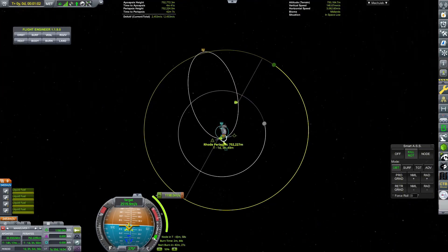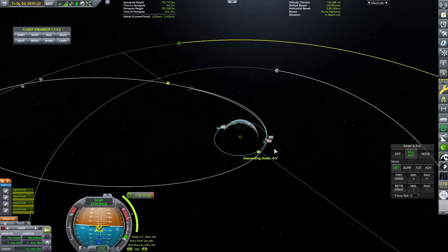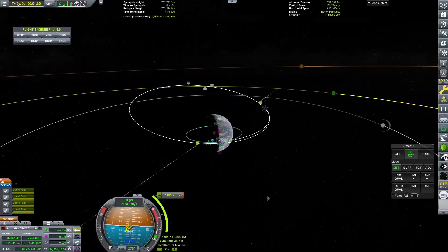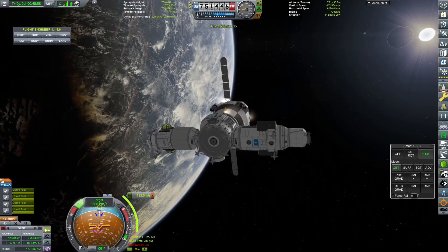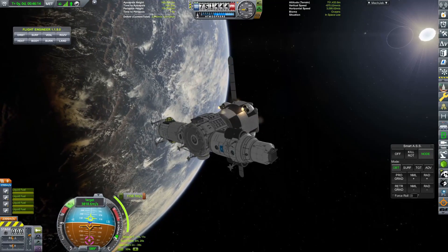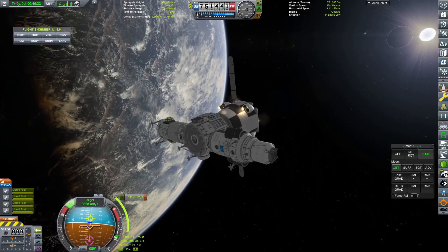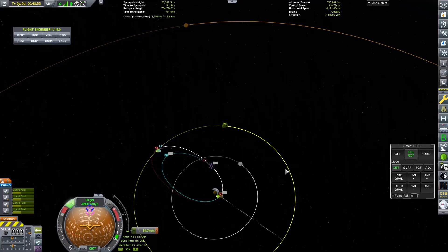Basically, this base that we are sending down is going to mine uraninite and ore, and we are going to turn that into enriched uranium and liquid fuel and oxidizer. Then in the coming episodes, I'm going to set up a space station around Armstrong where we are going to turn that enriched uranium into fission pellets, which we will be able to use for our pulsed fission drive - the new tasty far future technology that we have unlocked recently.